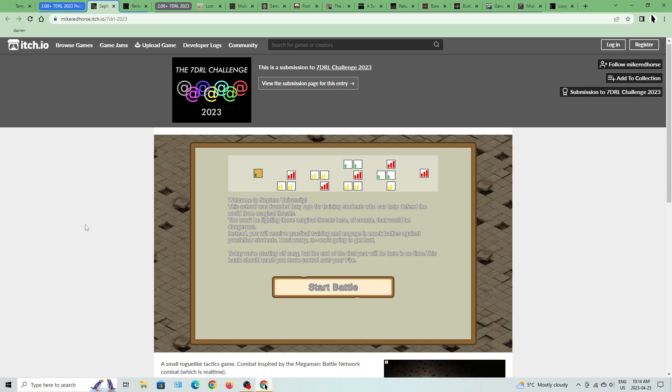Welcome to Septimum University. This school was founded long ago for training students who can help defend the world from magical threats. You won't be fighting those magical threats here, of course — that would be dangerous. Instead, you will receive practical training and engage in mock battles against your fellow students. Don't worry, no one's going to get hurt. Today we're starting off easy, but the end of the first year will be here in no time. This battle should teach you more control over your fire.